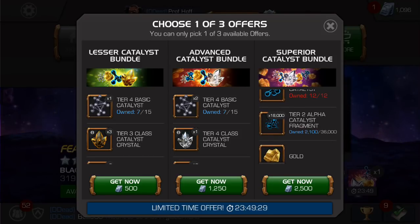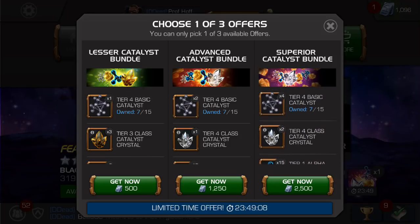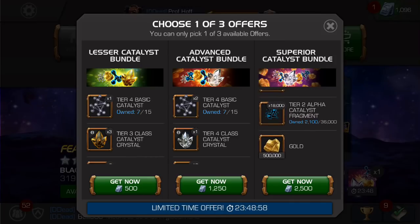The only thing that truly doubles is the tier two alpha catalyst fragment, which is 18,000 shards — half of a tier two alpha catalyst — instead of the 9,000. And the gold: you do get five times the value of the lesser, from 100,000 to 500,000. But I think this one is really missing the mark. If you're going to pay five times the price of the lesser catalyst bundle, I would expect at least five times the rewards: five tier four basics, at least three tier four class catalysts, 20 tier one alphas. Given the almost deflation of value, I'd put this at a four and a half to five — a very average offer for something that costs almost an Odin, or $100 worth of units.